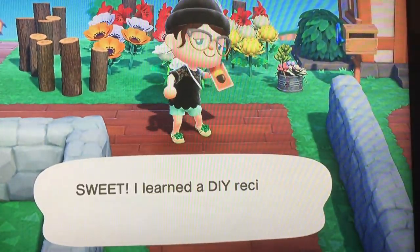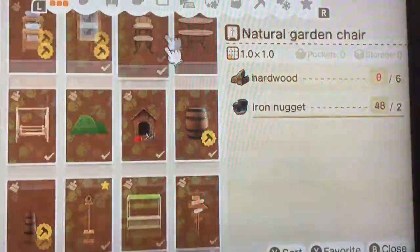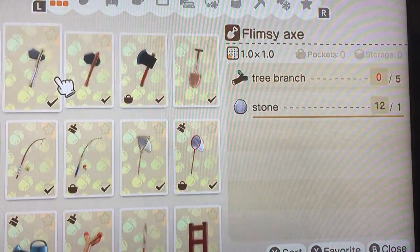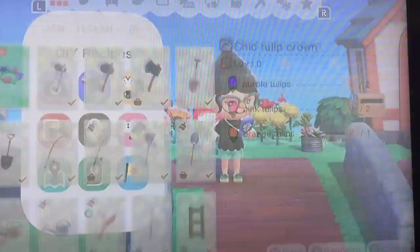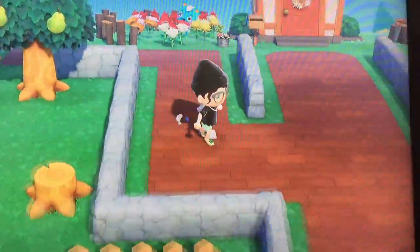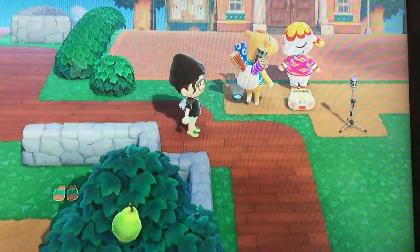It's a tulip crown. I only have one tulip growing on the island currently and it's a yellow one, so I don't think you only just need one yellow one — purple, pink, and orange are the special ones. I can't craft that yet, but it would be really cute for like another summer vibe.